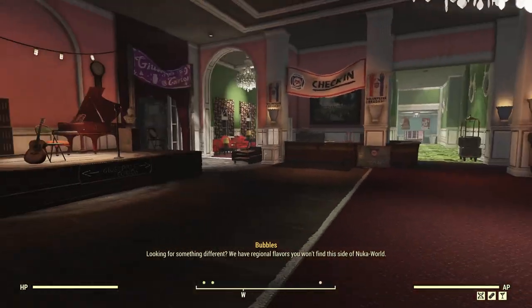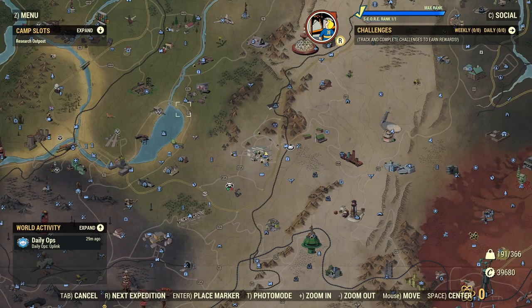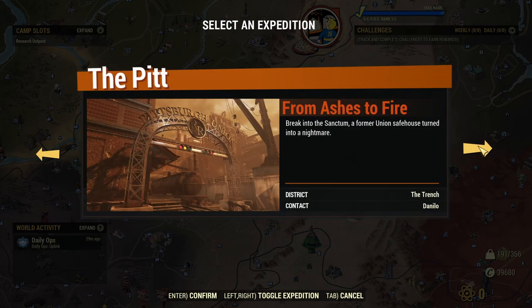That leaves us with the second expedition to take a look at. A day later, with all my Refuge dailies done as we did earlier, we have another 100% ultracite battery charge. Let's head off to the pit and take a look at From Ashes to Fire. This is an entirely different mission in a different location with a different contact — a bit more grim than Union Juice, with a slightly different vibe, focusing more on the environment.